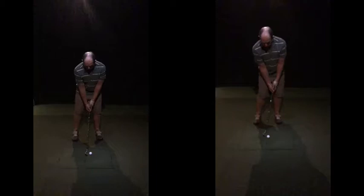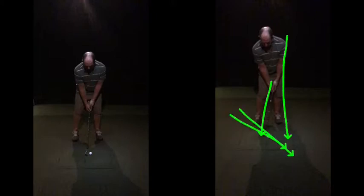If we were to play a game of spot the difference, you can see a narrower stance on that right-hand image there. If we sort of put a light on it, everything's down on this left side here — everything's down — and it's going to encourage this downward strike.